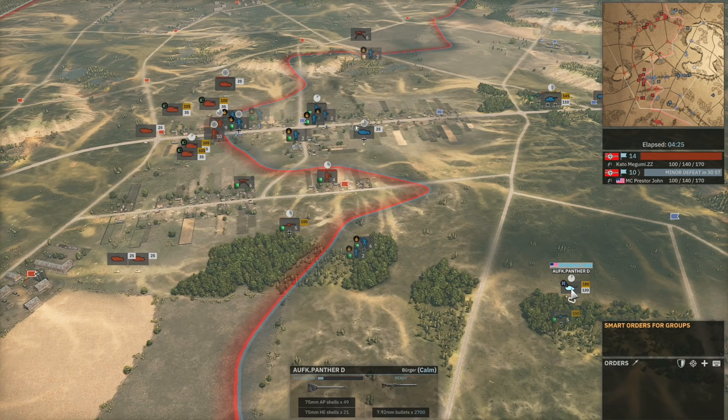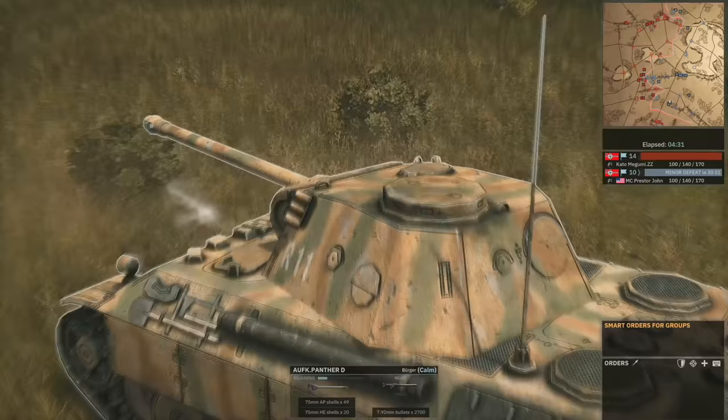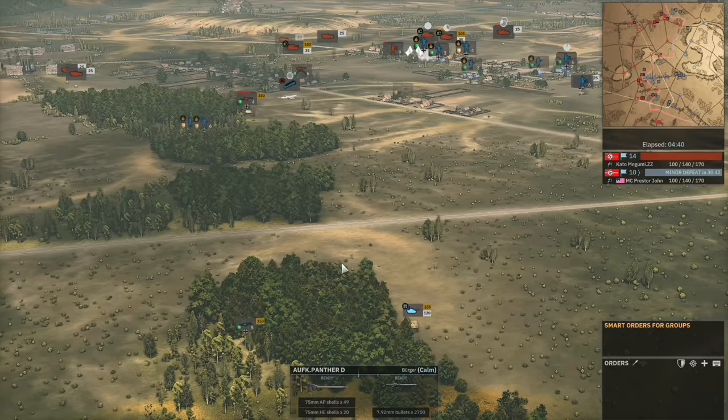The Panther D engages and manages to pop one of the SU-76s from a distance — lovely shot. I really do love the camo on these things, especially this Panther D, the Alphar Color Panther D. Looks really cool and was one of the coolest looking units in Steel Division Normandy '44 in my opinion.